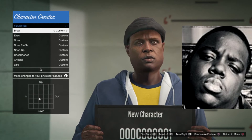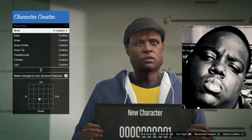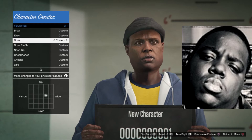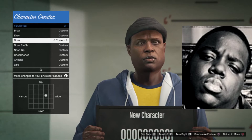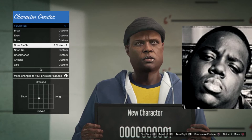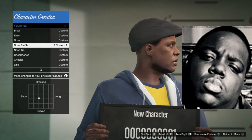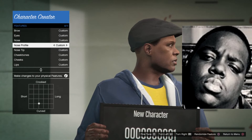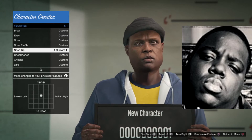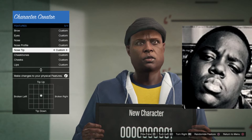Features: the brow is kind of a little bit down to the left, the eyes are all the way squint, the nose is a little bit to the right and a tiny bit up. Nose tip and nose profile are a little bit short, a little bit curved, maybe even a little longer than that. Nose tip is a tiny bit up.